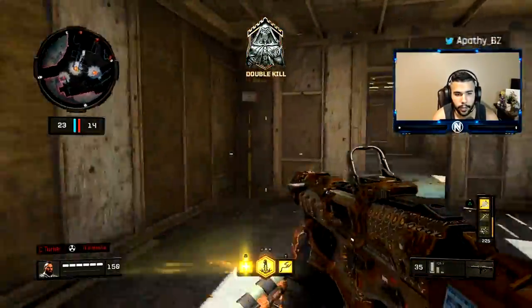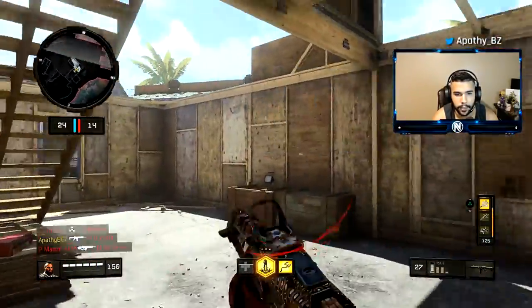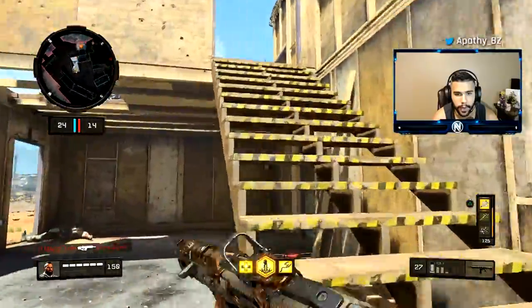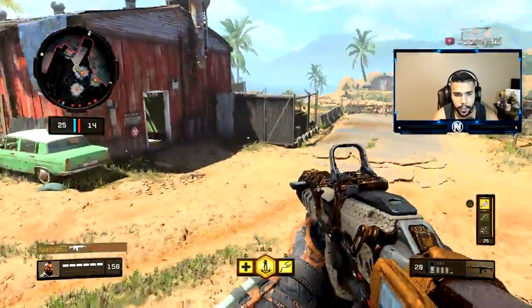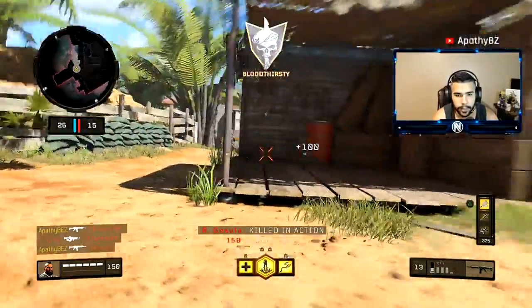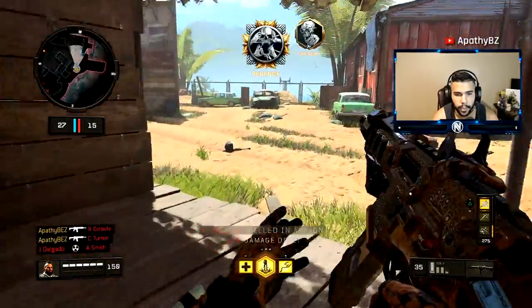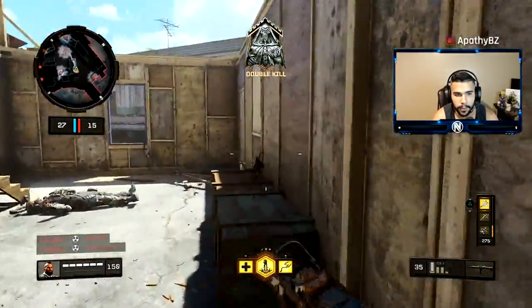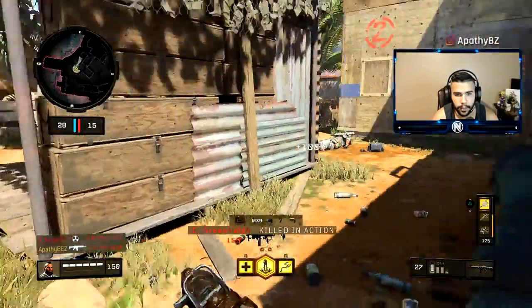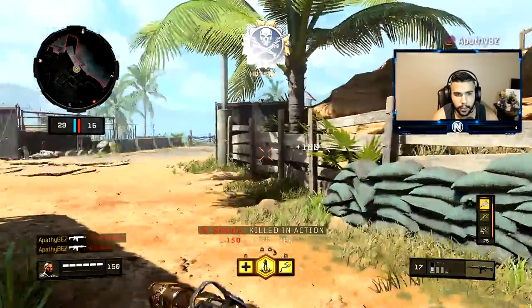My next tip is the crouch shot. It's something that's been very popular the past two games — Infinite Warfare and World War 2. Basically, the crouch shot is crouching during a mid-gunfight. Instead of a drop shot, you're crouching. You can even do the up-down crouch where you spam crouch up and down repeatedly.